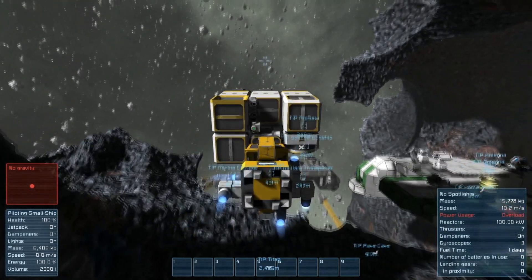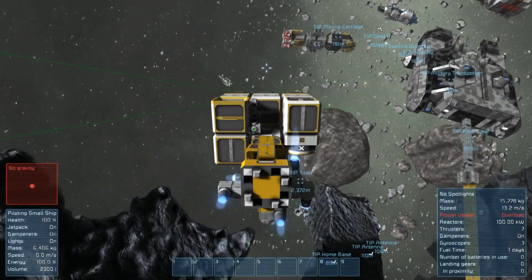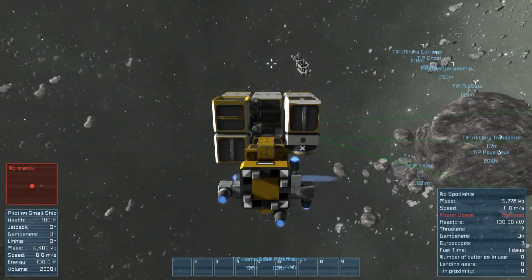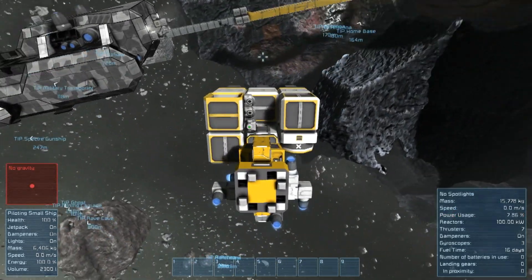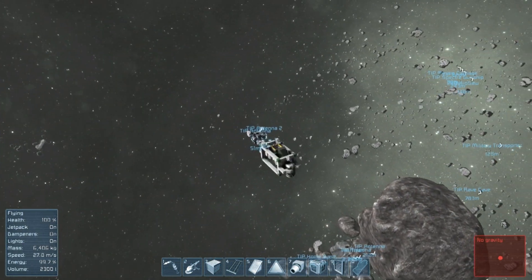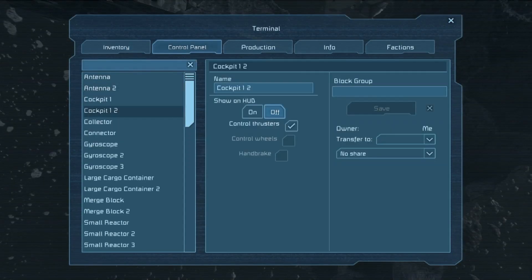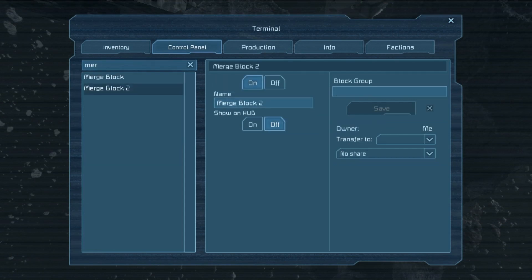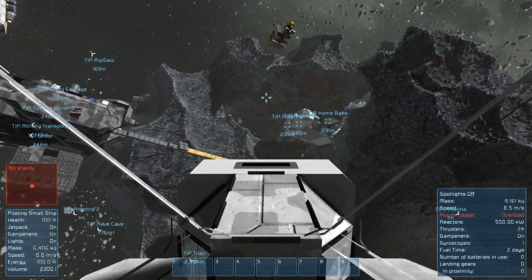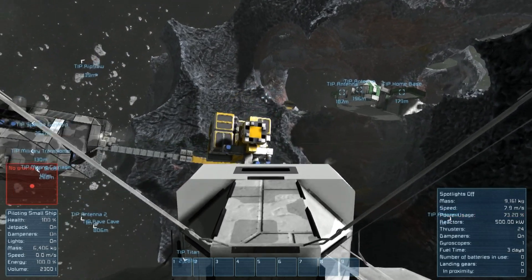Actually, I want to see if I can get this thing working the way it's supposed to. A couple of patches back, whenever I tried to disconnect the merge block it would crash the game, but I don't think that's the case anymore. So what I'm going to do is disconnect that merge block and use the space tug like this thing was intended for. Let's go over here, disconnect this guy, go into the control panel - Merge Block 2, off. There we go.